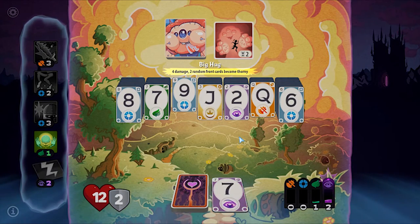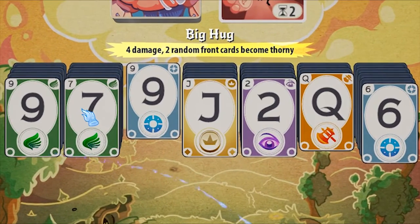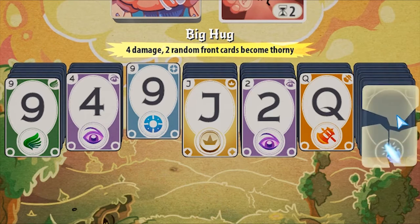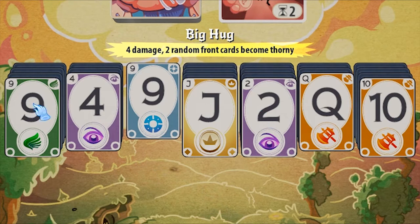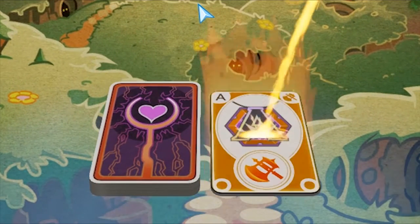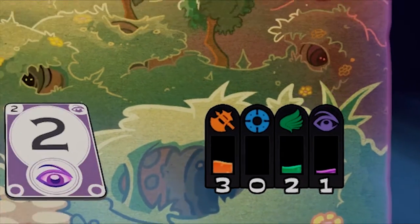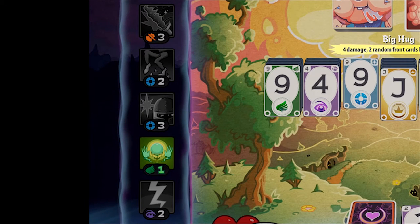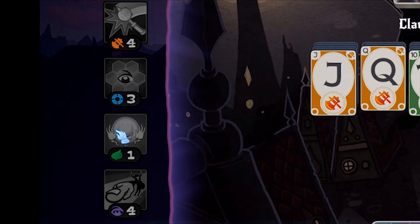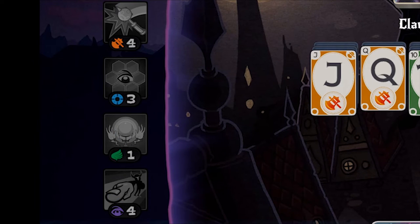In battle, every face card can have one of four different energies associated with it: orange for attack, blue for defense, purple for will, and green for agility. When you draw a card from your deck or destroy a card on the field with that color, you gain one point of that energy, up to a maximum of ten. And when you have a certain amount, you can cast spells with those points. Every deck starts out with one basic spell in each energy type, and their costs are usually fairly modest, usually one to three.